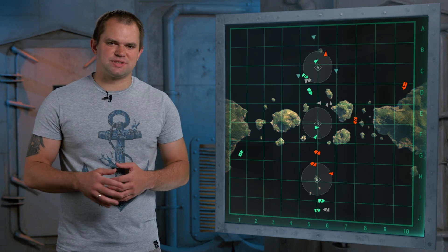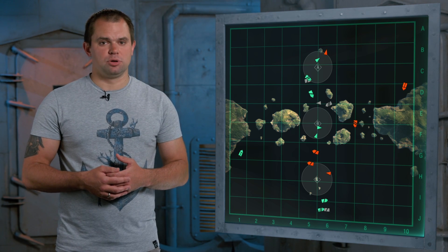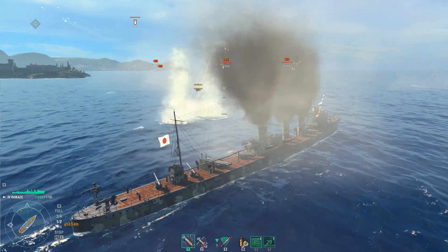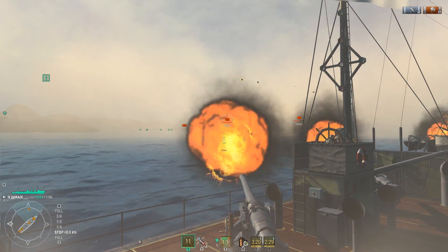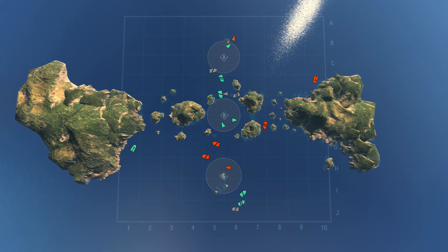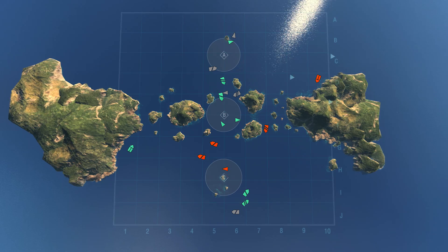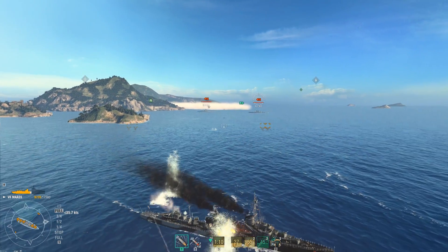Destroyers should stay away from the map's center in the early stage of a battle — it's just not worth the risk. Instead, you can help your allies by spotting enemies, setting a smoke screen. After your team starts to gain control of their part of the map, destroyers can try to break through the labyrinths to go after enemy aircraft carriers and sluggish battleships, especially those who are foolish enough to sail near the islands.